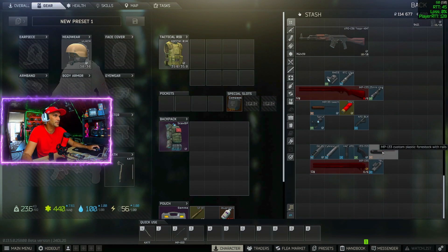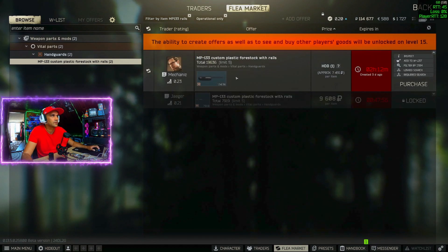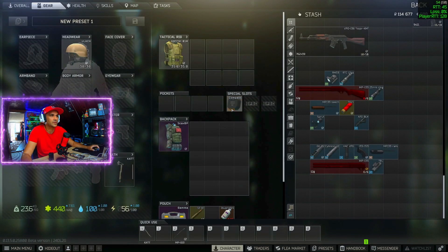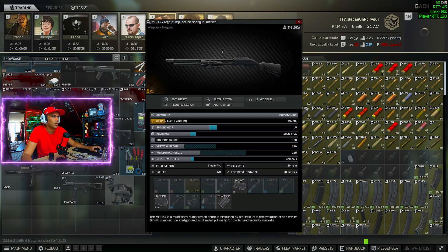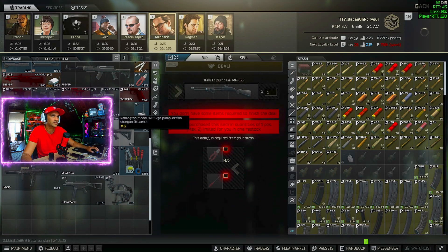After that you will need the MP133 rail. There are two barters for it — one is at Mechanic, where you trade one hard disk drive for this plastic piece, which is also crucial. Or if you did the barter trade for the shotgun, the rail comes included on that shotgun. So you can use it if you did the barter trade. If not, then you will need one hard disk drive to barter for it.